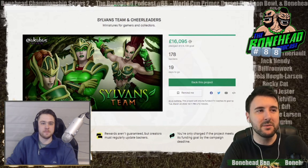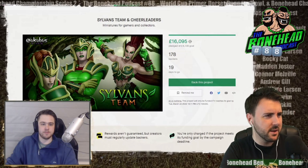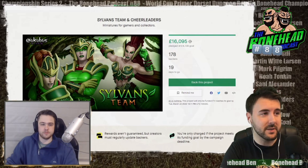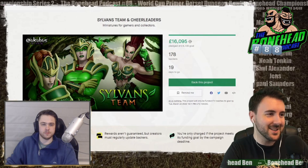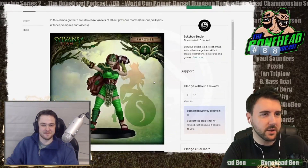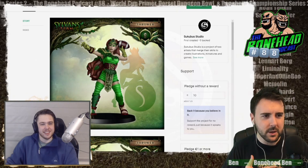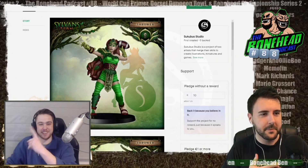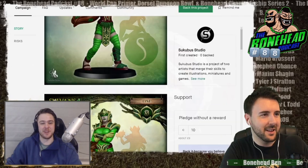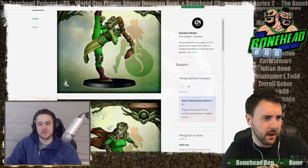In the world of wood elves — smooth transition — we've got the Succubus Studios Sylvan's team and cheerleaders. We teased this one a little while ago, and now it's gone live and already smashed its target: 16,000 against a target of 4,178 backers with 19 days to go. They've gone with STLs but painted them and they kind of look like they belong on the Nintendo Switch — you initially think they're just hand-drawn 2D models, which is actually kind of cool.